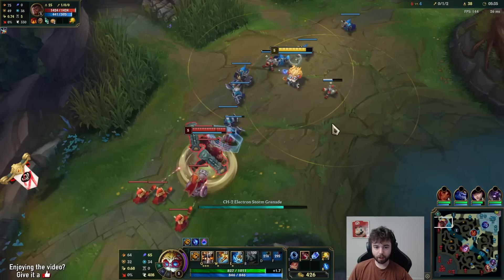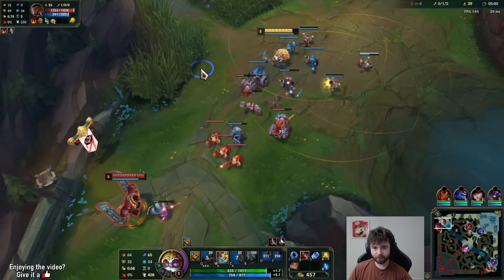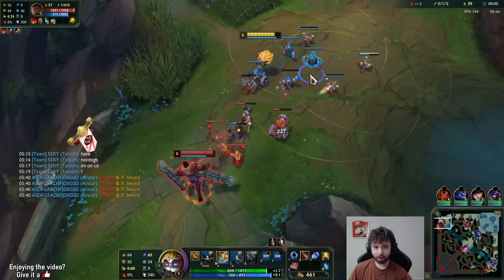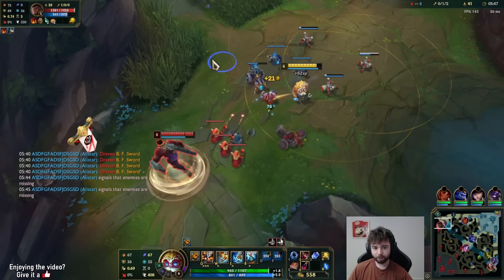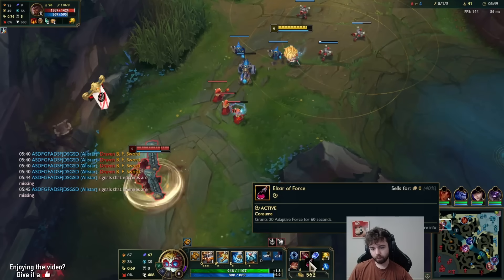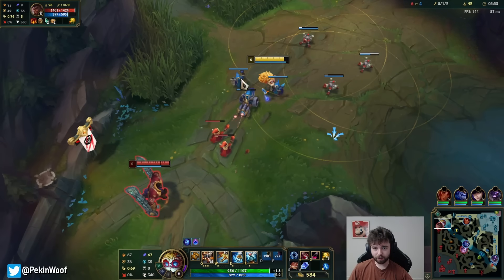We also are heavily AP'd, which sucks because we're so AP heavy to the point that they might all build a ridiculous amount of magic resist, which is gonna cause me a lot of pain. The Pike might rotate top here, which would suck.